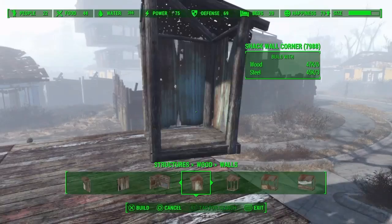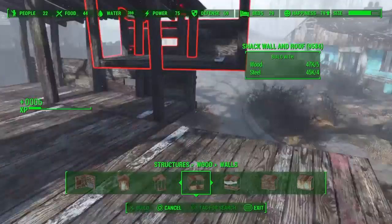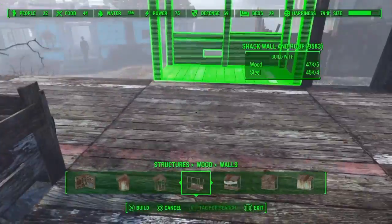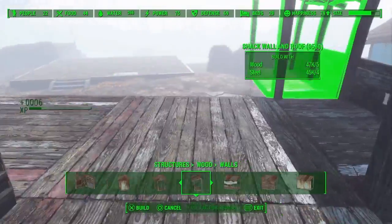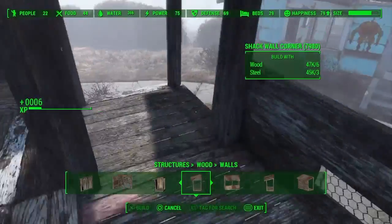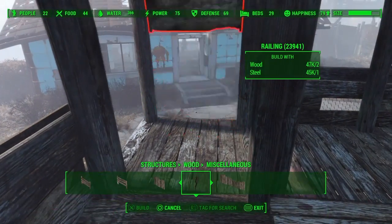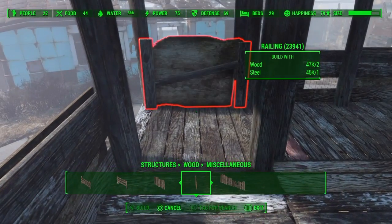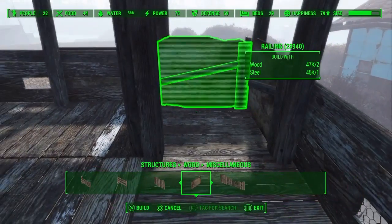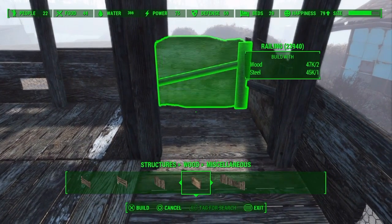I then used a shack wall and roof to go around the whole platform, apart from the front part where the ladder is. The idea was sort of a balcony with a little roof on top, which I think looks nice. For the corner pieces I used a side piece, and since there were none with a ledge like the other pieces, I just put some railings around them so it's like a little window, and did this on each side.